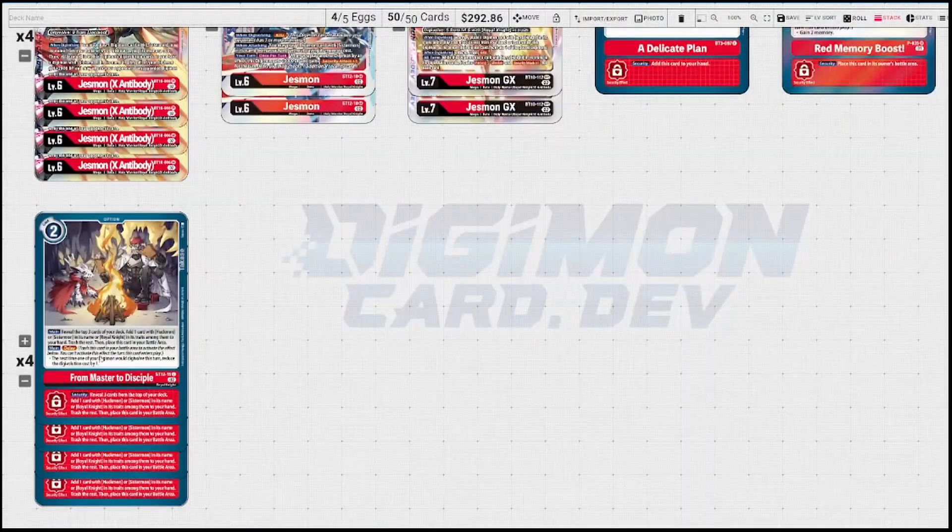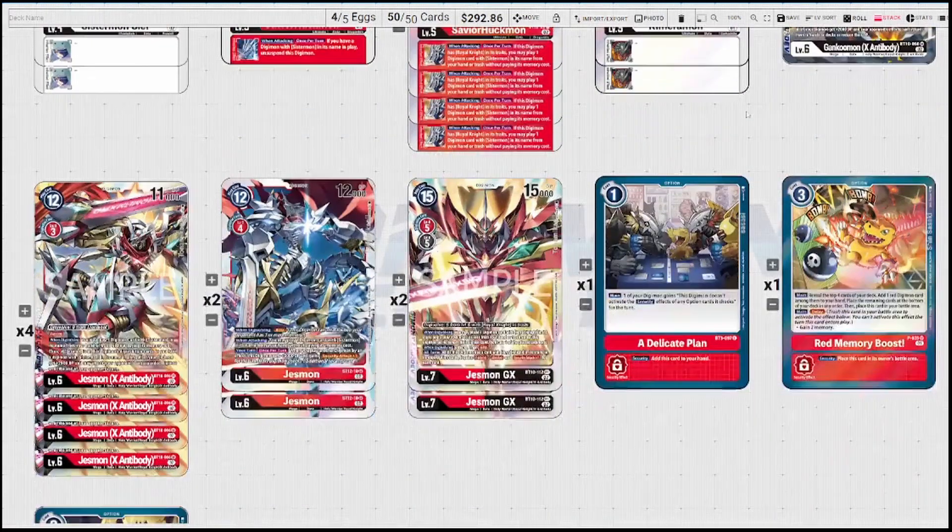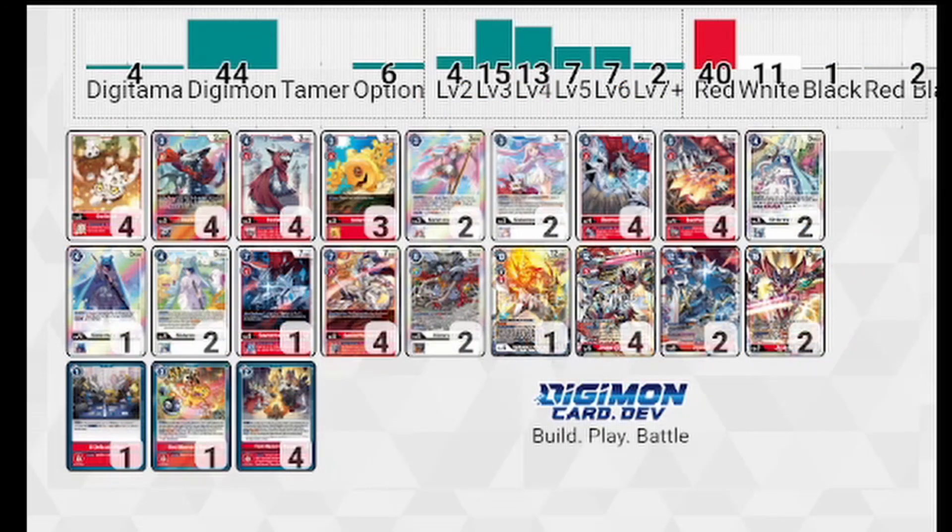Ideally if you go Jessmon into Jessmon X into Jessmon GX and shove something else underneath, you'll have three cards under there and get Piercing, Blocker, and three instances of security attack plus one — usually a game ender right there. For options: four From Master to Disciple — the best search card in the deck. One Red Memory Boost — can't have five From Master to Disciples. It hits almost everything except Sistermon and Gankumon, costs one more, but its delay gives you two hard memory instead of just reducing a digivolution cost.